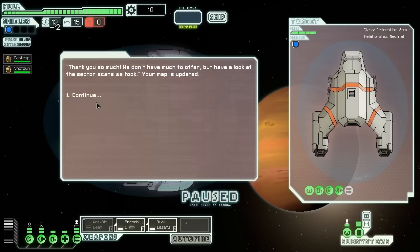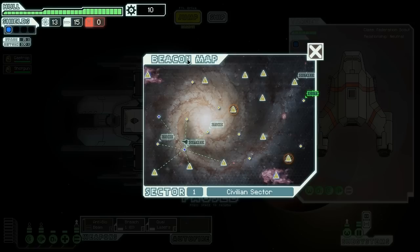So we're going to help these folks out with some fuel. A sector map — that's cool of you guys. I guess we're going to go up and around to hit that distress signal up there.